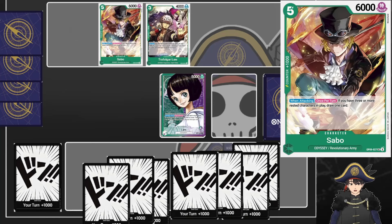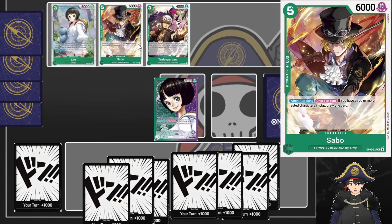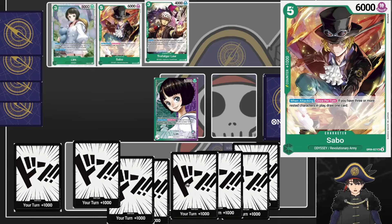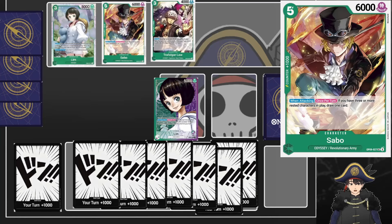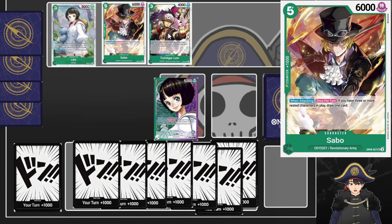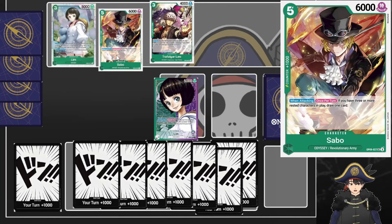It seems like you have a big pool to choose from, but it's really only this Lim Searcher - Lim and Law are the only three costs worth running, I think. So you'll bounce Lim back to hand - you would have attacked with her first, so don't forget to attack first - then replay her, search again for another Odyssey type card, add it to your hand, and swing with your leader. You want to swing before you play these two characters out. That's our seven Dawn turn. It passes through your opponent's sixth Dawn turn. Sabo and Law come out rested - Law is probably going to die since he's a 4k base. Sabo is a little easier to protect and is a high priority kill target because he draws more cards.